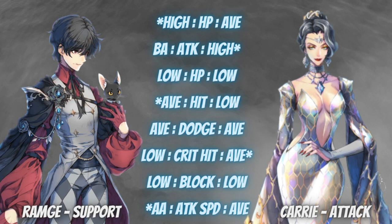Ram G is first and foremost a support unit and Carry is an attack unit, so there will definitely be differences in their stats. It really depends on what you would prefer — a tankier version with Ram G or a high attack version with Carry.